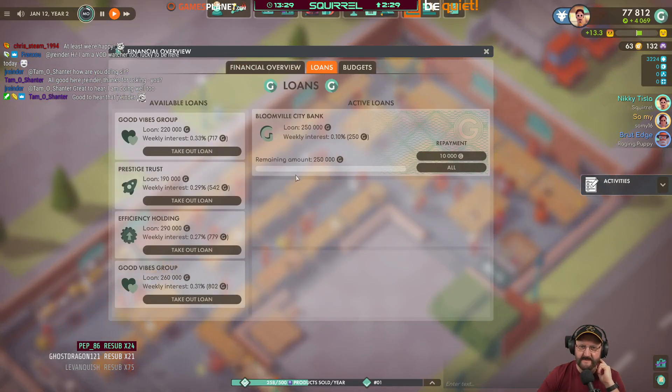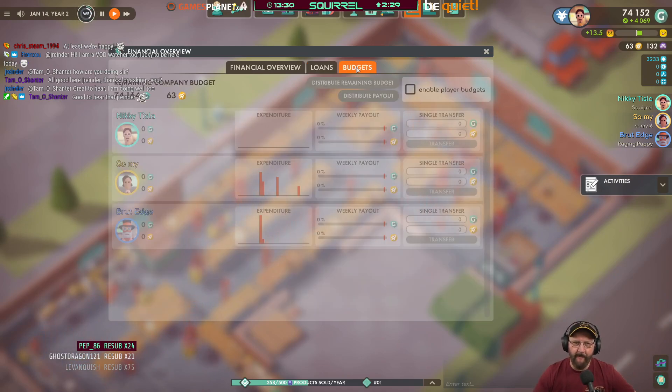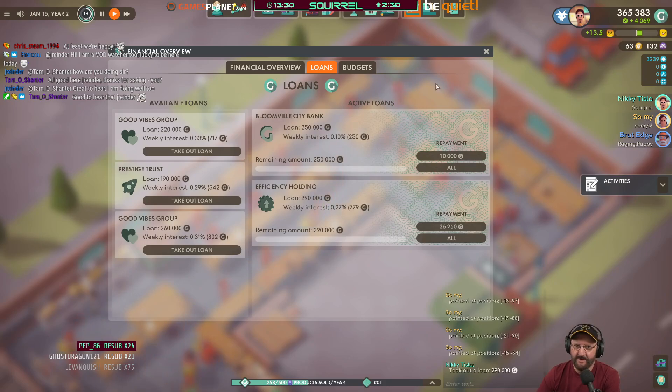Oh, you can get a loan — we have a loan! We have a remaining amount 250,000 loan. That did not come free. Because on the menu options when you selected it, you selected it with a loan — you could have selected it without a loan. Yeah, we can take a loan out. Total costs in the last 30 days: minus 74,000. I say we just get a loan out because why not? 290,000, anyone? Weekly interest, 700G. Let's go — we've got money!